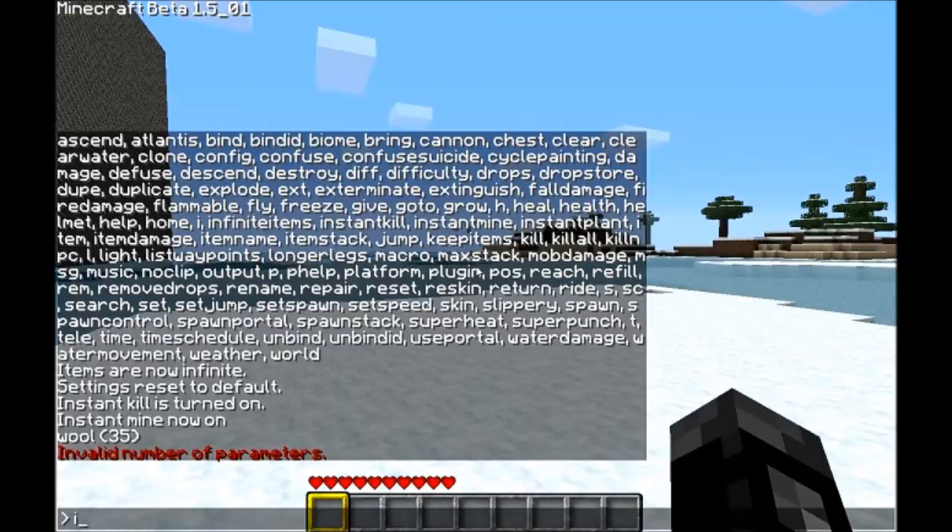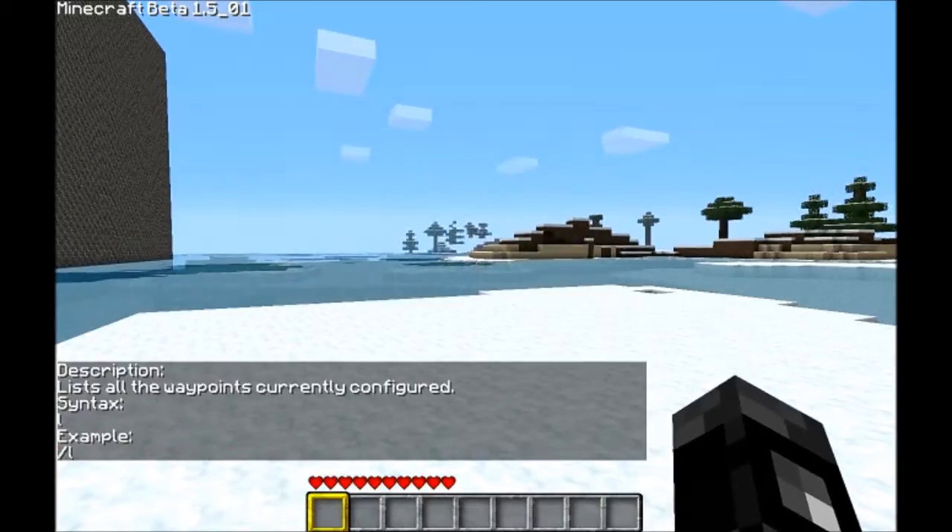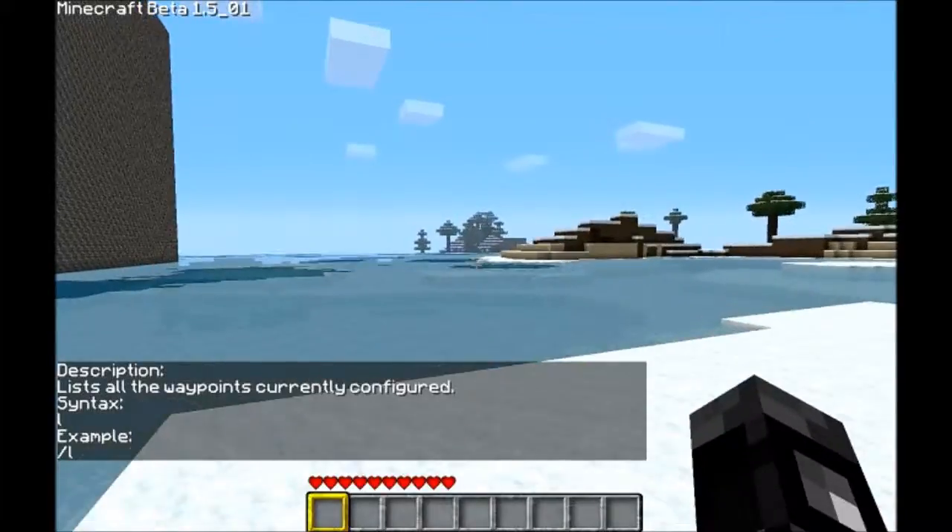I'm not sure what 'L' does — it lists all the waypoints.